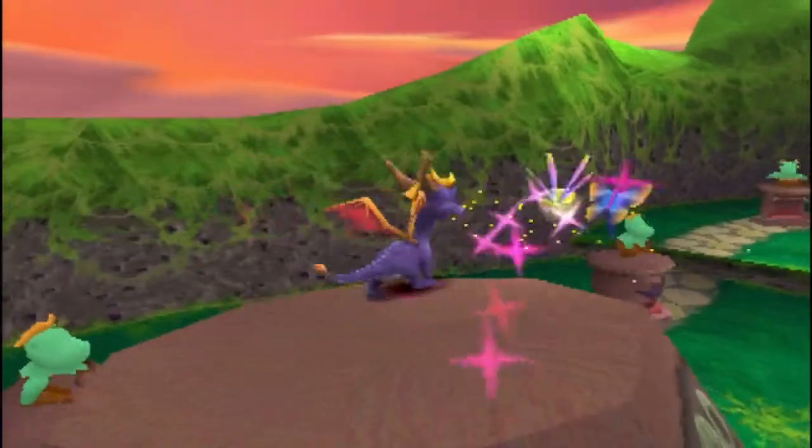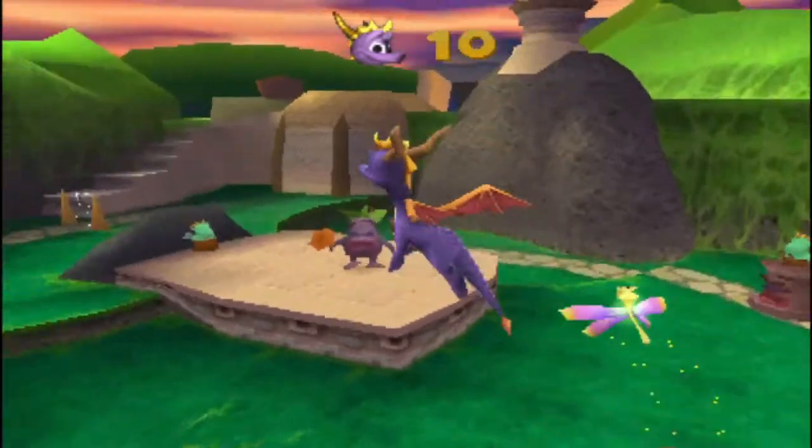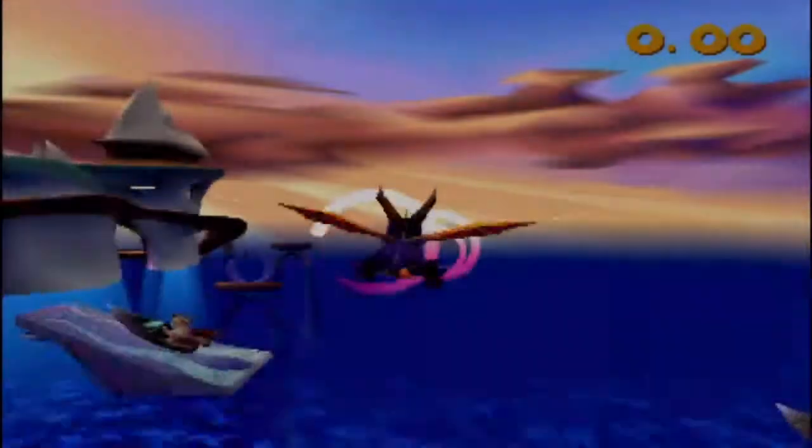This is the easiest one to get, really, in Idle Springs. You just want to land on top of that idol. Kind of a pointless skill point, but that's what skill points are — they're pointless, but they're just there to show that you have mad skills in the game.